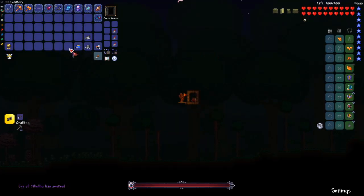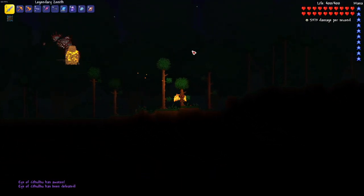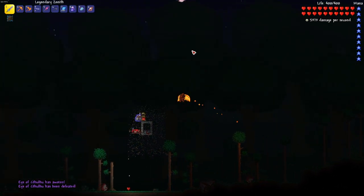All right, here we go with Eye of Cthulhu. This boss flies through blocks so it shouldn't be too hard. Hey, there we go! Two down!